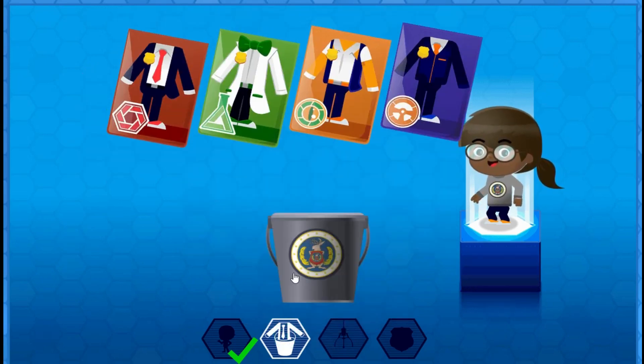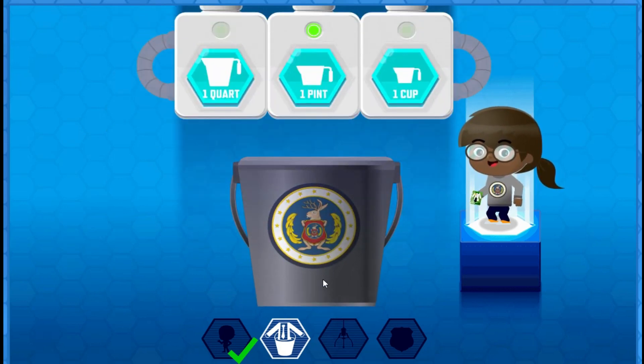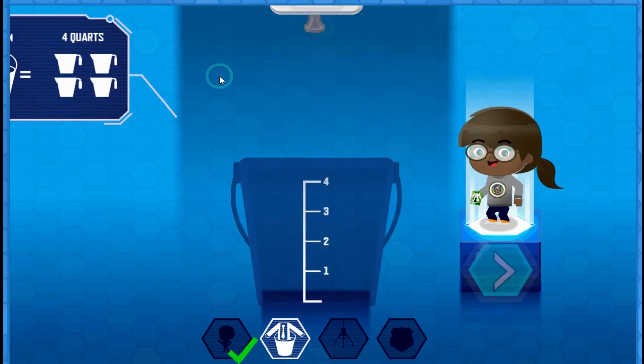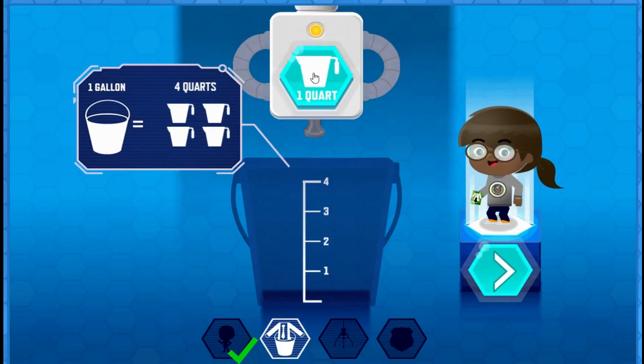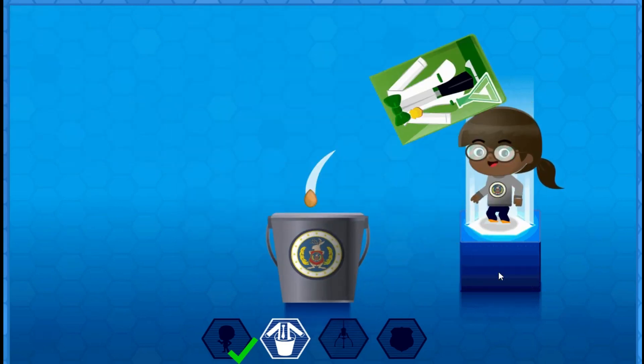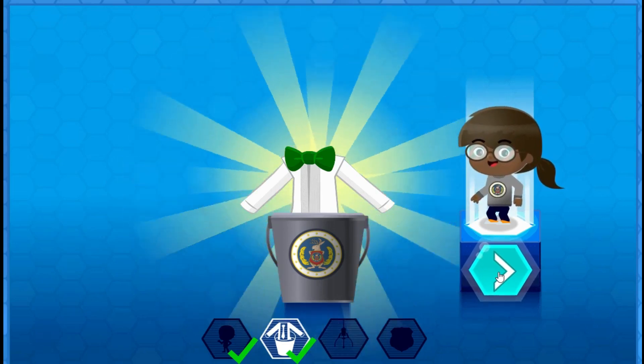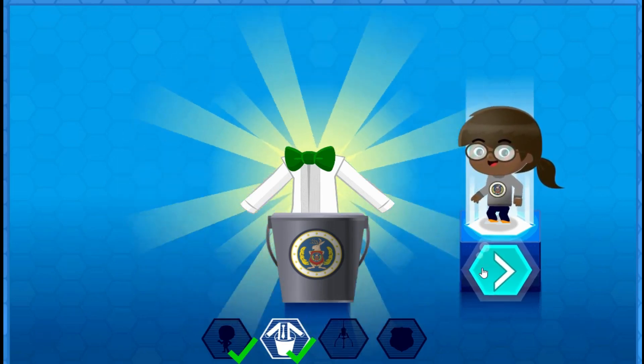The next step is to grow your uniform. Fill the bucket with exactly one gallon. There are four quarts in one gallon. One, two, three, four quarts. There goes the uniform. That is your new uniform. Wear it well. Press the arrow button.